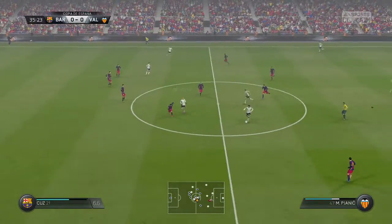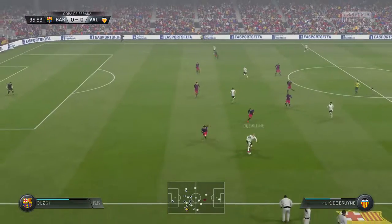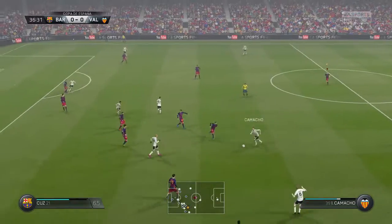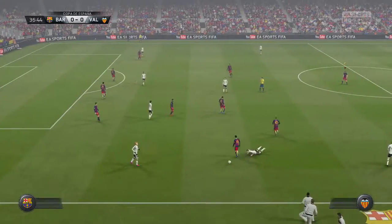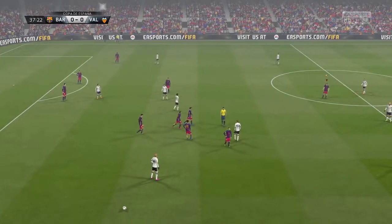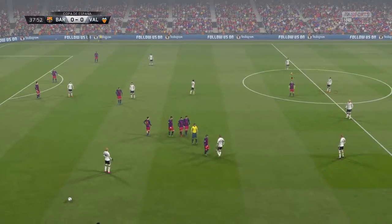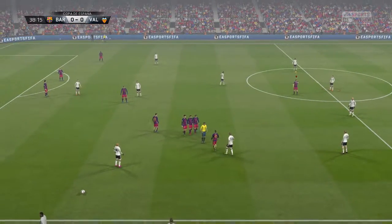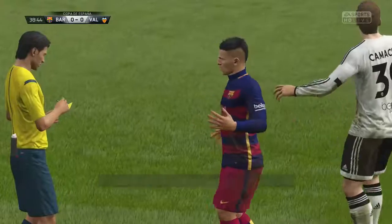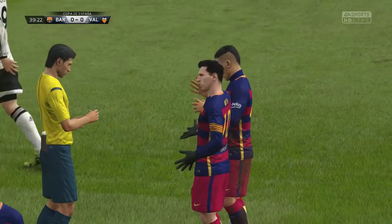Rodrigo gives it to Alcazar, to De Bruyne. Pjanic now, gives it back to De Bruyne. De Bruyne brings it to the near sideline, slowed down a little bit. Camacho is tripped up there by Mare, and this could be a card — as he walks away from the ref, just turn around and accept it. So a yellow card here, 39 minutes in, and they're going to have a free kick in a somewhat dangerous area.